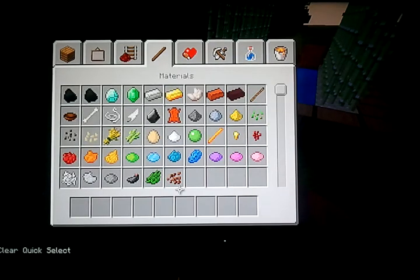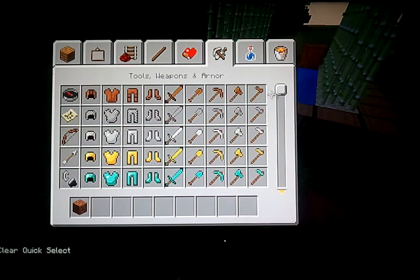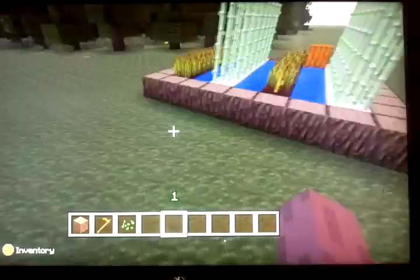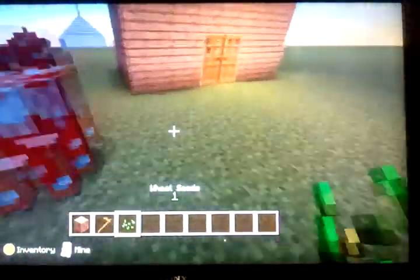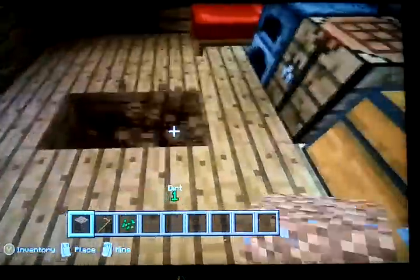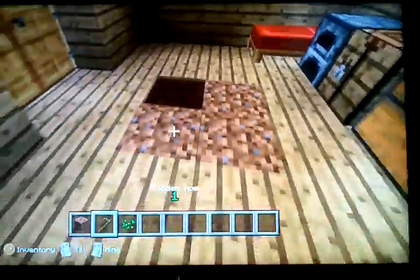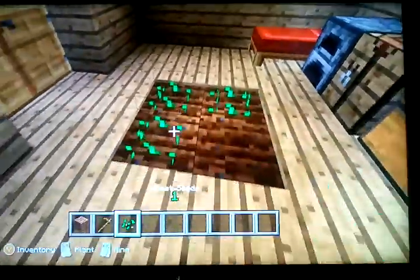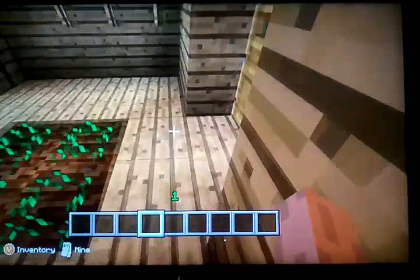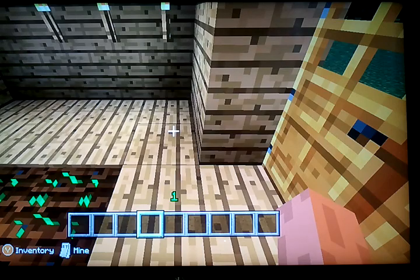You can always put it in your house — just build a little structure, put it on the floor, get yourself a wooden hoe. When you have some seeds, just like so, and you just let it grow. Alright, this has been Minecraft Guide Number 3.